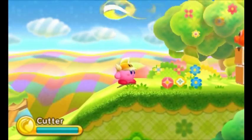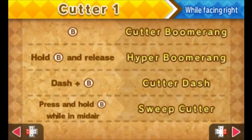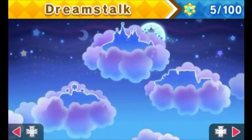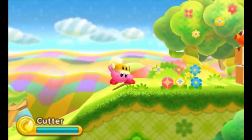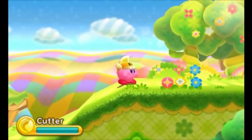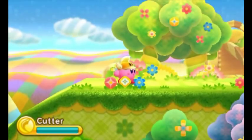We haven't had cutter yet. A boomerang that returns to your hand after being thrown - you can charge it up, steer its flight path upward or downward, and use it to cut ropes. Cutter is one of the abilities that has been most improved since older games, though it was improved in Return to Dreamland and this just carries that over.